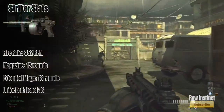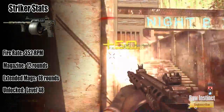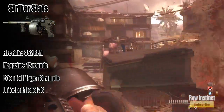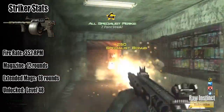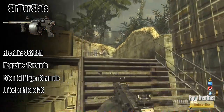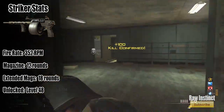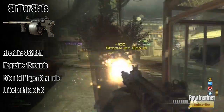As you guys can see here today we have the Striker. Before I get into the real interesting facts about the actual gun, I'm going to get into some of the boring stats. The fire rate is at about 352 rounds per minute, which is actually really fast for a shotgun, but if you compare it to something like the SMG or the assault rifle, they both shoot at around 600 to 700 rounds per minute. The magazine size standard is around 14 rounds.